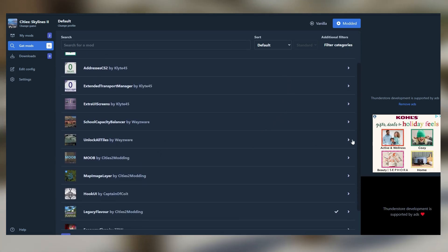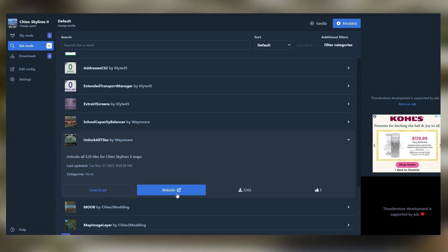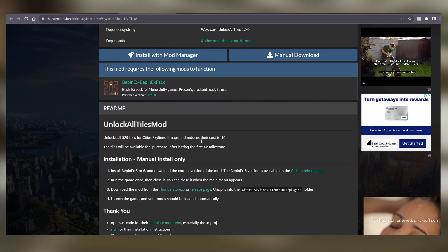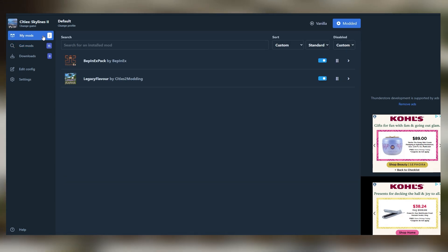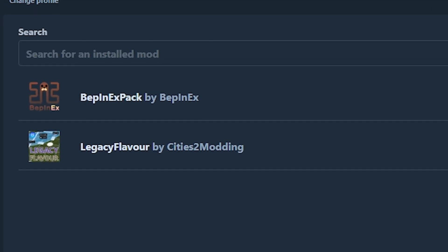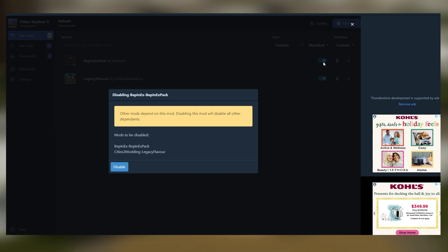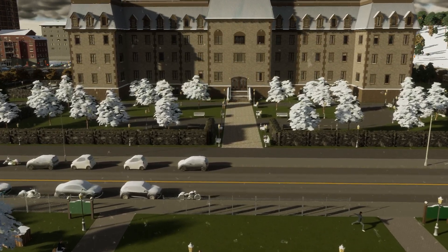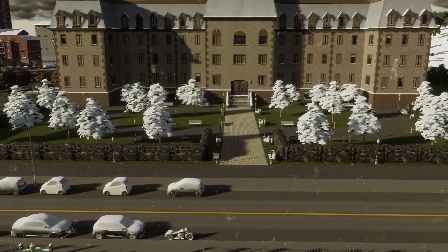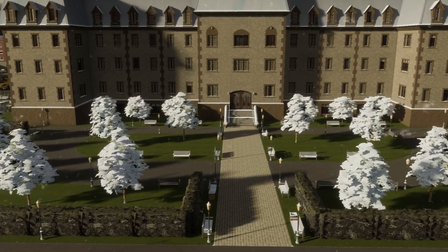Once you find a mod that you like, hit the arrow to open up the menu where you can download it straight from here, or you can visit the mod's website for more details and download it from there as well. Specifically for Cities Skylines 2, at least at this moment, this very first mod listed — BepInEx Pack — is required for any of the other mods to work. If you disable it, you'll get a warning that all your other mods will be disabled as well. I cannot be any more specific than that, as I am not the most techie individual, but I did do this myself without any problems, so it really is just that simple.